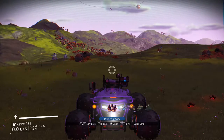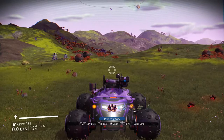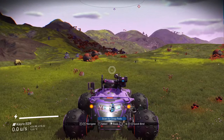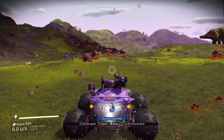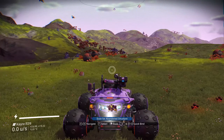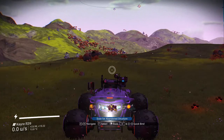Supply depots are what they sound like — lots of materials. You go in, shoot it up, grab the mats, and you can either keep them or sell them for money. Drop pods: if you still need exosuit slots, you can scan for drop pods and do them that way. Now abandoned structures — let's see if we can find one and I'll show you.